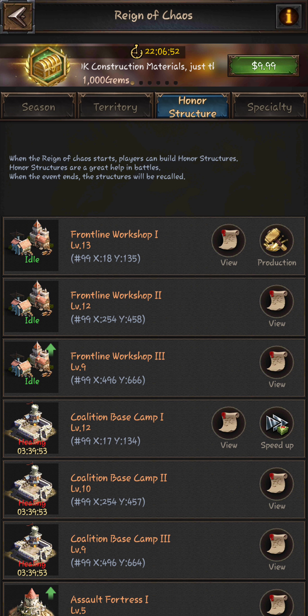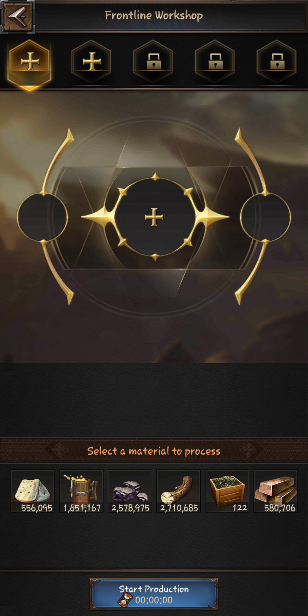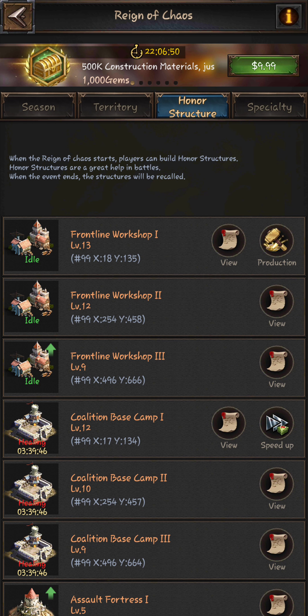Hey guys, I wanted to make this quick video to give an idea of how to do better in Rock. The main things that are important are these two buildings: your workshops and your coalition base camps. Your workshops actually produce — or refine, more accurately — the resources that you gain into usable resources to upgrade your buildings.